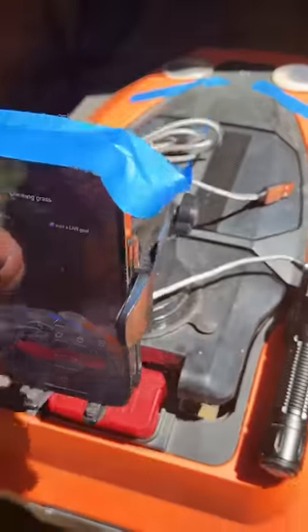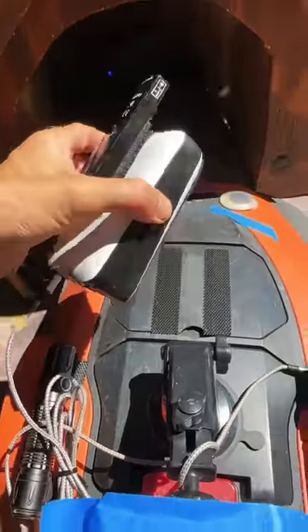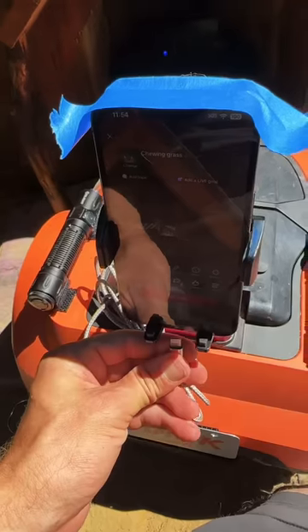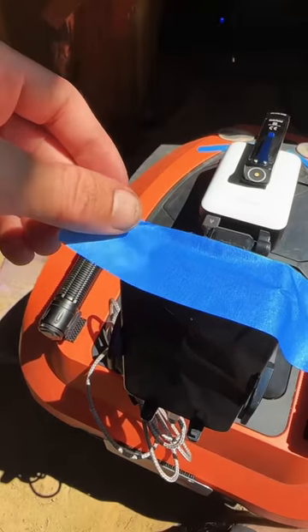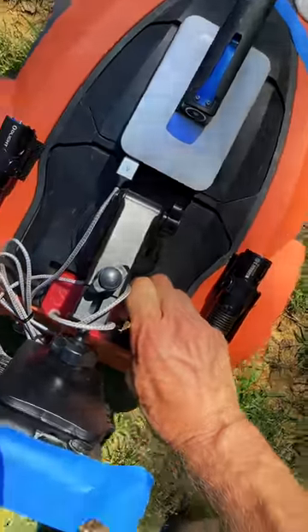Rumor has it Hank might actually be getting a girlfriend. First, his turret — he's got a laser turret, and the base of it is actually a battery pack that's used to keep the phone that's on it live and charged. This is the little sun shield to try to keep the phone from overheating. Can't forget the image stabilization stick.